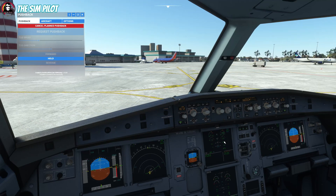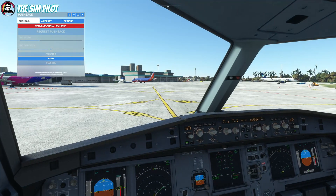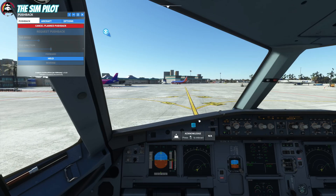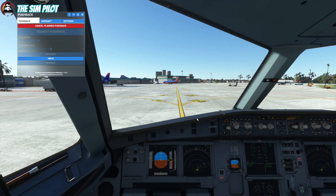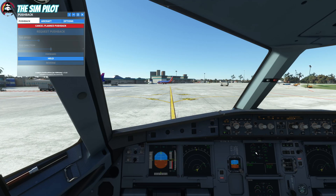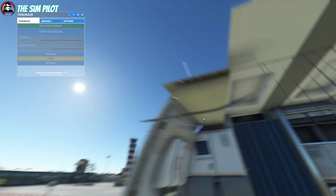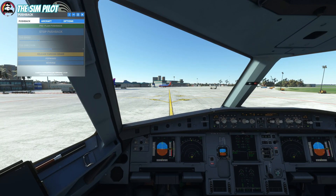Right engine stable — let's go ahead and continue with the left engine. It's going to stop when we are in place and ask us to set the parking brake. In the meantime, our left engine is spooling up. Pushback completed — please set parking brake. Set — lowering aircraft.